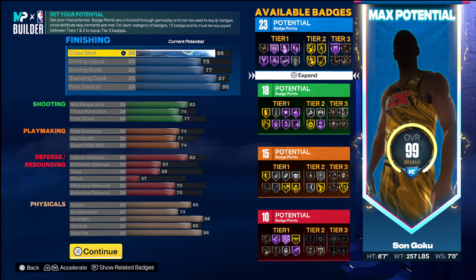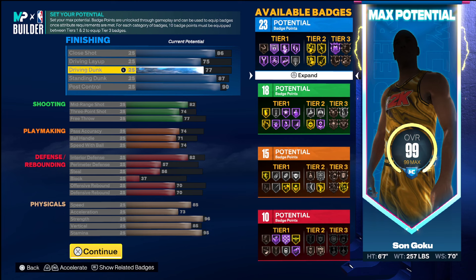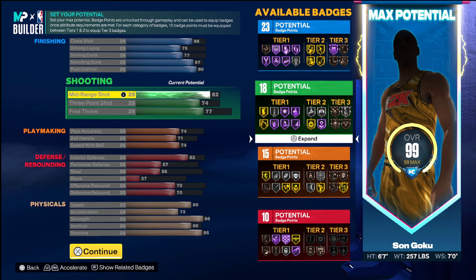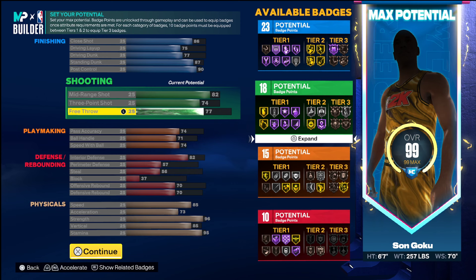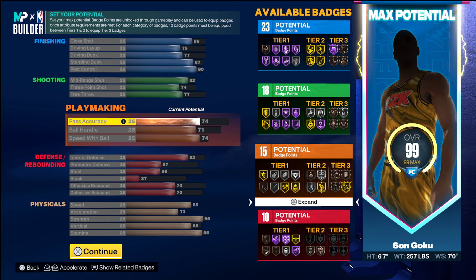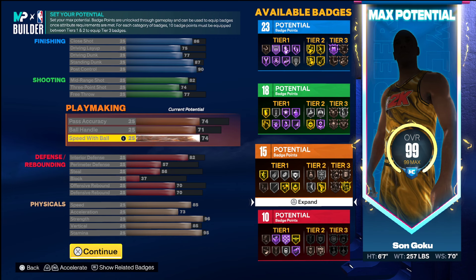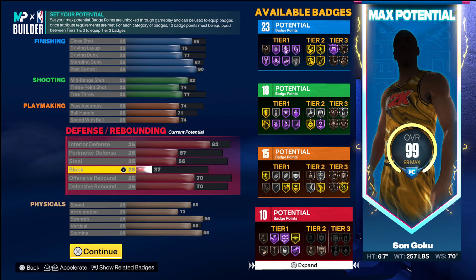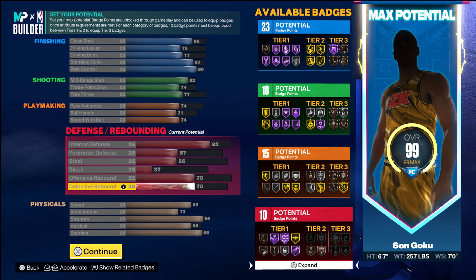Starting with close shot, you get an 86. Driving layup you get a 75, the driving dunk you get a 77, the standing dunk you get an 87, post control you get a 90. For shooting, you get an 82 mid-range, a 74 three, and a 77 free throw. Pass accuracy you get a 74, ball handle you get a 71, and speed with ball you get a 74. Interior defense get an 82, perimeter defense you get a 57, steal you get a 56, block you get a 37, offensive rebound and defensive rebound you get a 70 for both.